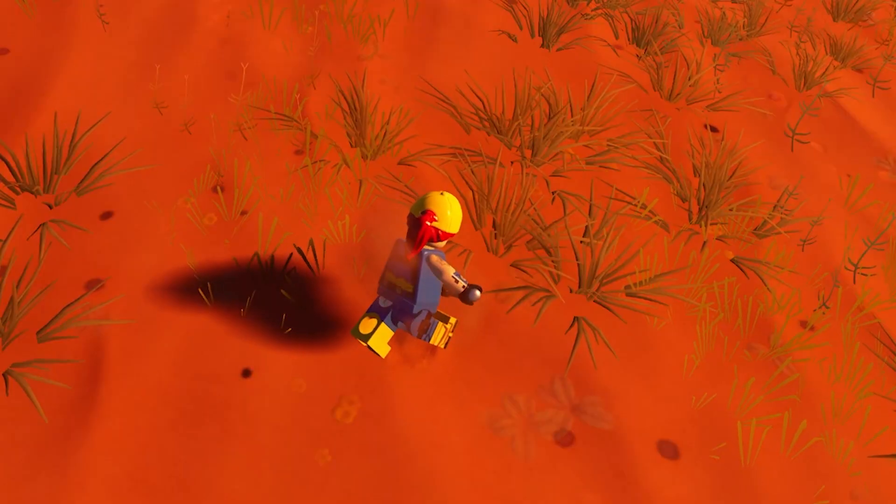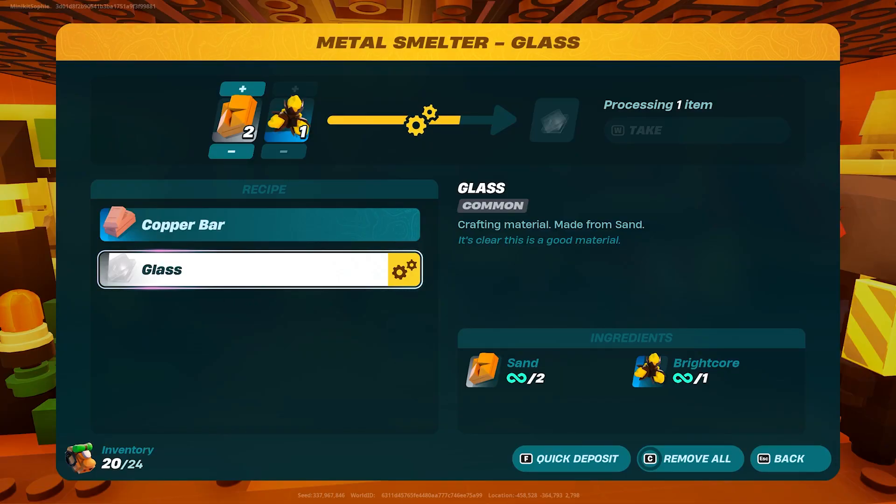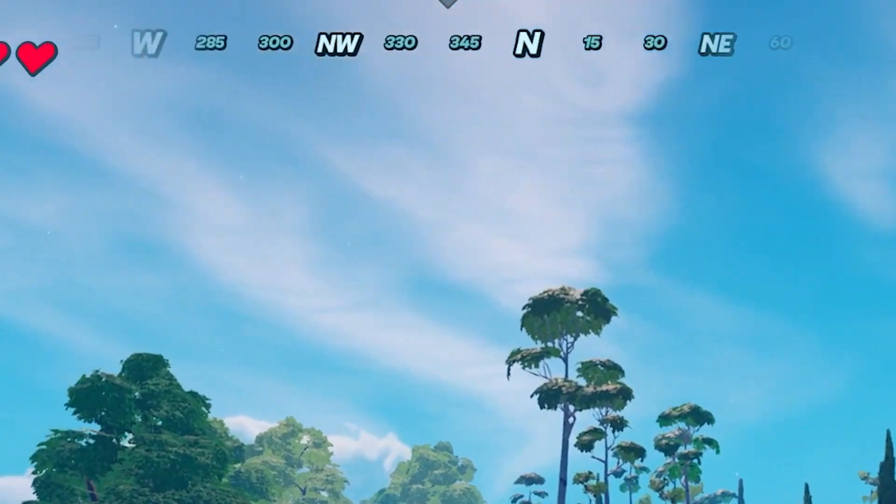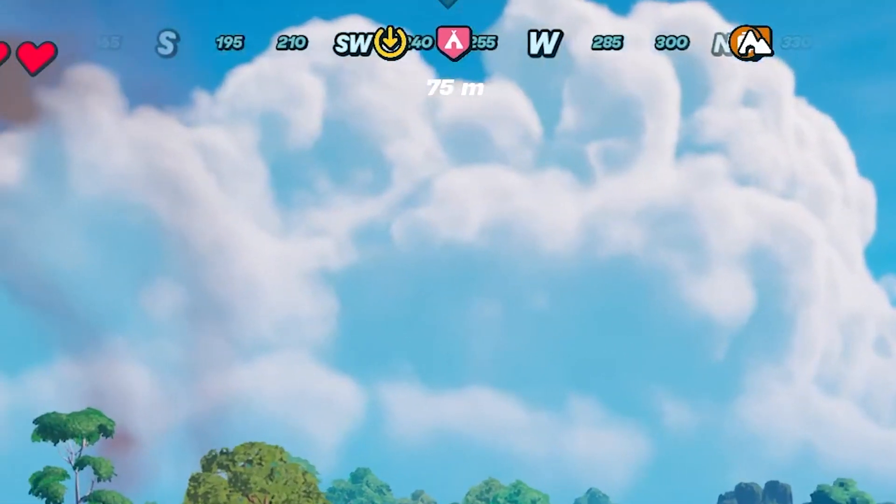Beyond fishing, new materials have been added: sand that you dig out of the ground and can make into glass. This allows you to craft two new items — the spyglass to see what's happening in the distance, and a compass, which can be upgraded to have map markers appear on your HUD.